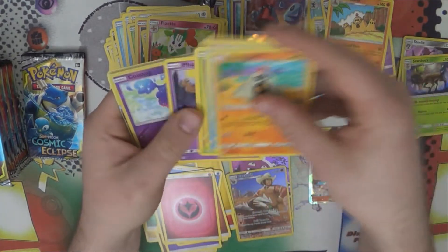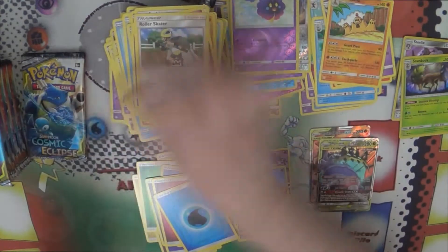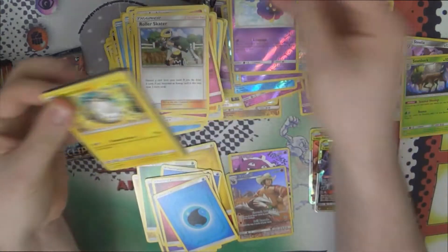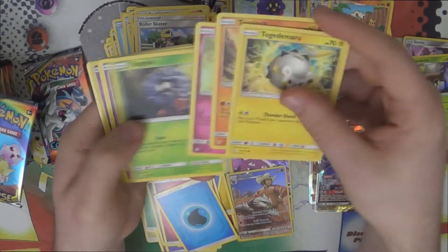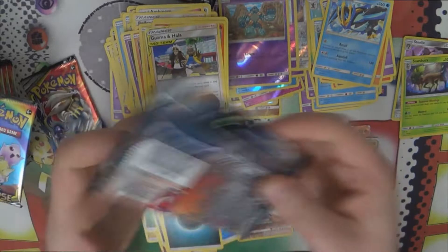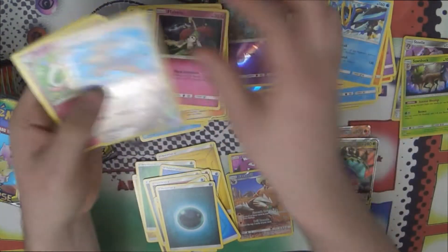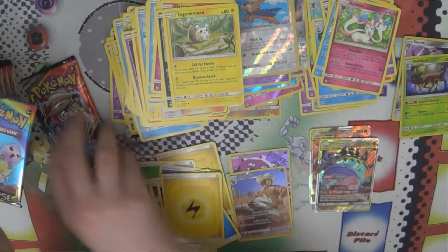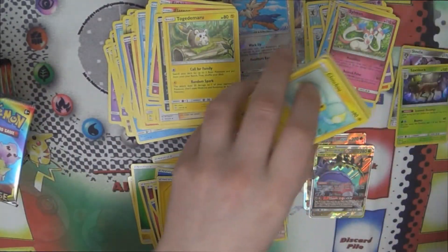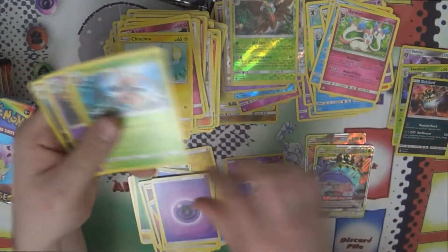Candelago and Gardevoir GX — not a bad GX. I'll just let you enjoy the pack openings and background music rather than repeating what I've already said a dozen times. Nearly halfway through the box and we've done okay from the first half — two character rares, two GXs isn't bad. This is the last pack of the first half, so let's see if there's anything else. Reverse Decidueye looks cool and foil Gardevoir.